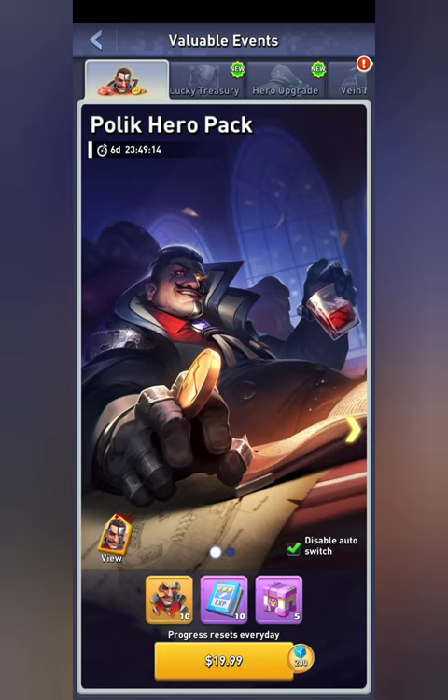The first thing we're going to cover is how to unlock the new hero. The new hero is Pollock — he is an army hero. There are two ways to unlock him currently. The first way is to come into your valuable events, go to the pack, and purchase him. The purchase price is $19.99 US dollars; your price may vary depending on where you're from.